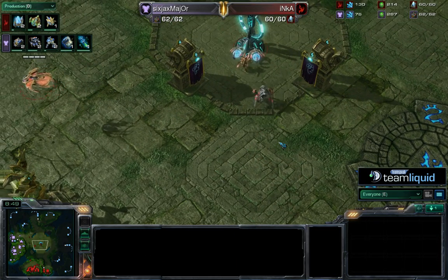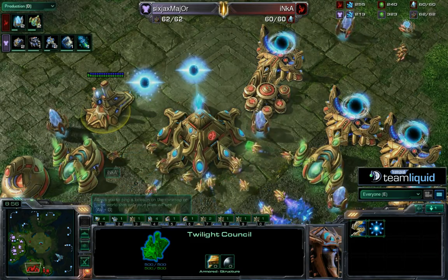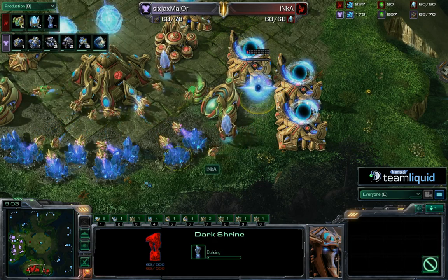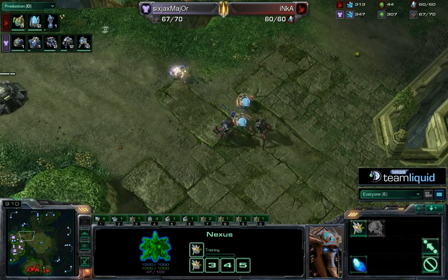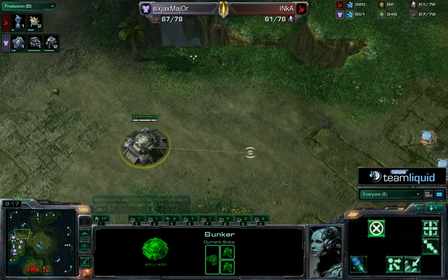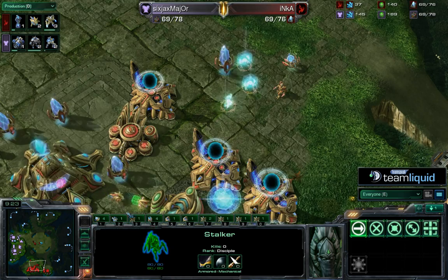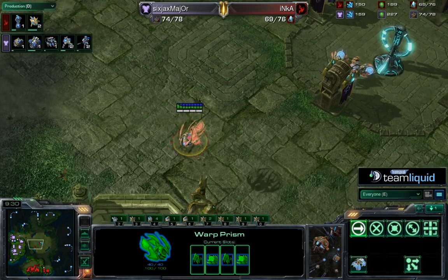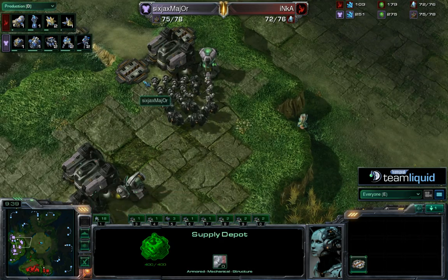Twilight Council is completed — could be dark templar coming. Inca's stockpiling a little gas, nothing out of the Twilight Council yet but he's up to two warp gates. Major has a Ghost Academy but no Engineering Bay yet, so he's in a pretty good spot to be prepared as long as he saves up scans. He may not even be thinking about dark templar — Inca showed the Warp Prism quickly, so it may be in Major's mind that he already deflected the threat.